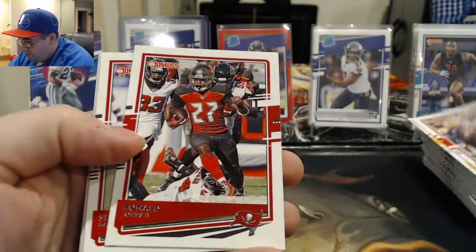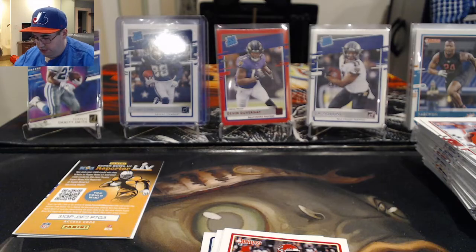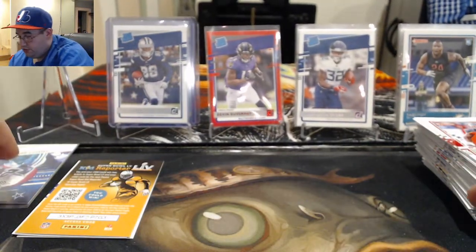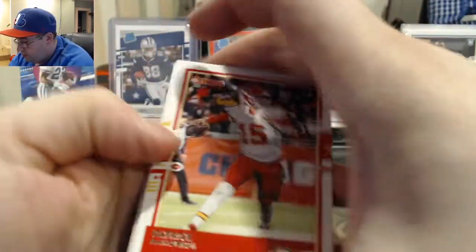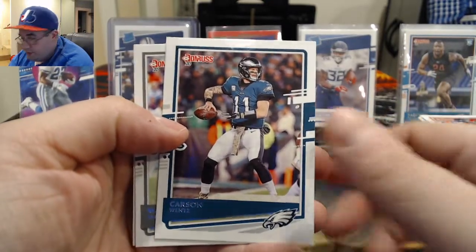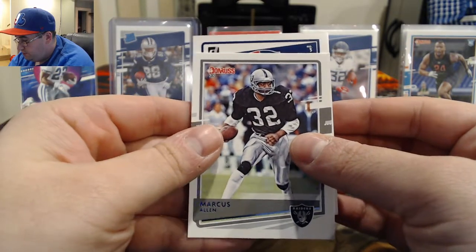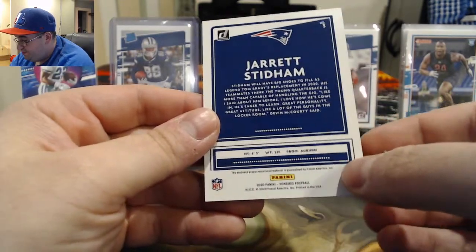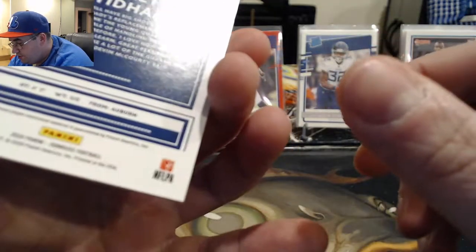We did get a hit so let's move that to the back. Jarvis Landry, Ronald Jones, Shakeal Barrett, another Darrington Evans rated rookie. Patrick Mahomes, Carson Wentz, Marcus Allen — and our hit is gonna be number three. Oh, it's a Patriot — that's interesting. Is it another Stidham? It is a Jarrett Stidham Donruss jersey card — that's nice for the collection, I'll take that.